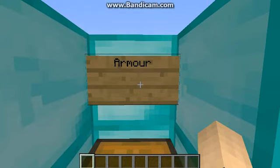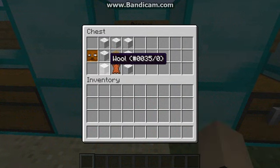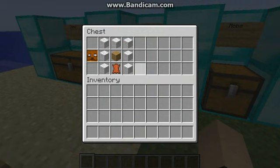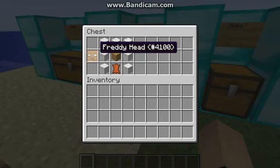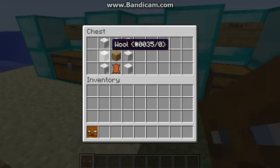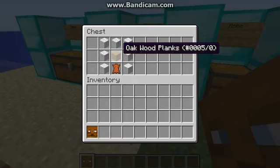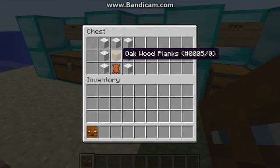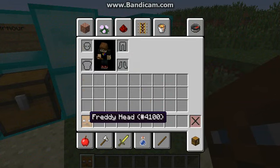Next, the armor, which is pretty much just Freddy's head. At night, the mobs will attack you, so you need some protection, and this prevents them from attacking you — except for Foxy and Mango. There's also Golden Freddy, who's a boss, and I'll show him at the end of the mod showcase. To make Freddy's head, you need seven wool, crafted like leggings, with any type of wood in the middle and leather at the bottom middle.